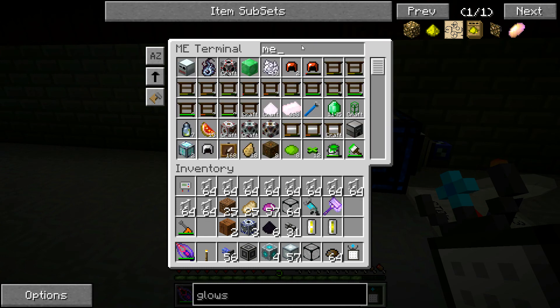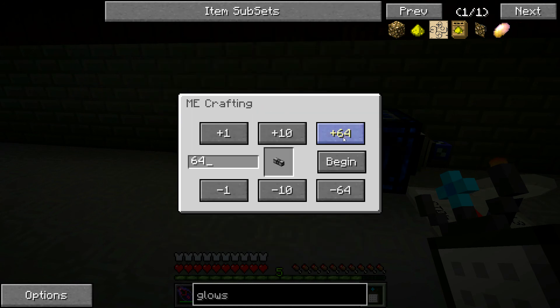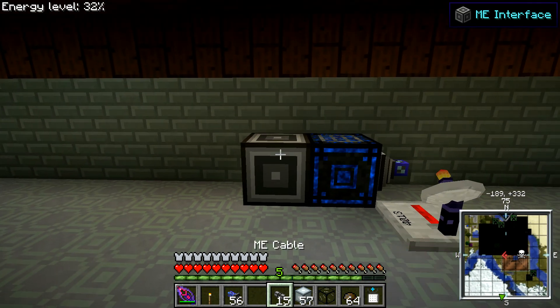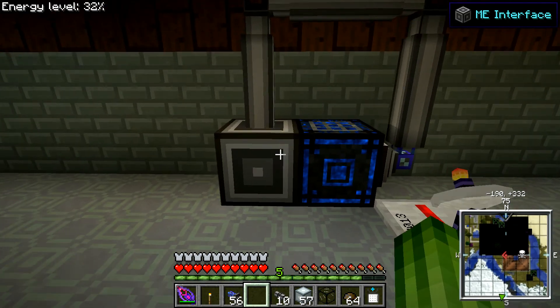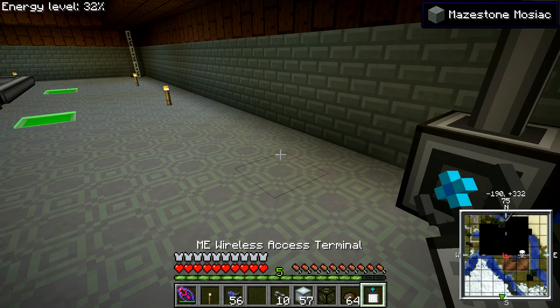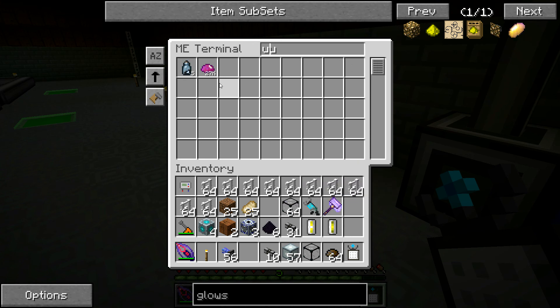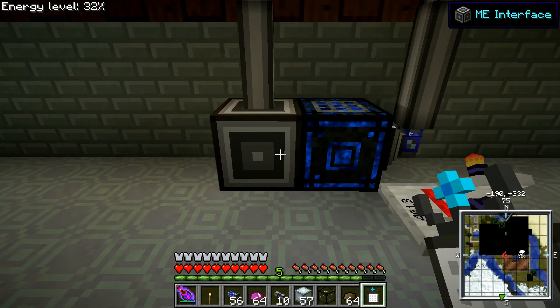Let's grab some ME cable. I'll put the interface block here — that will go up like this. And then I'm going to put in an export config of a stack of UU Matter. As you can see we currently have 27,000 UU Matter — that's a large amount.